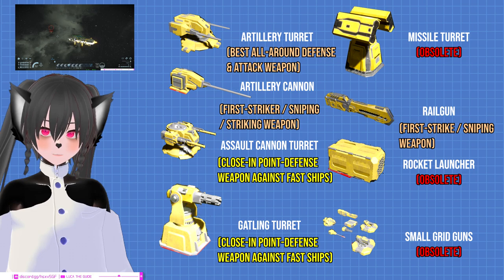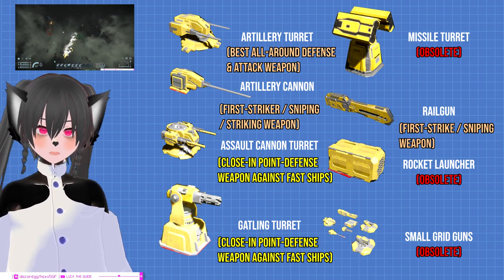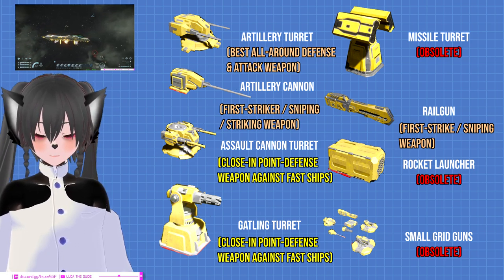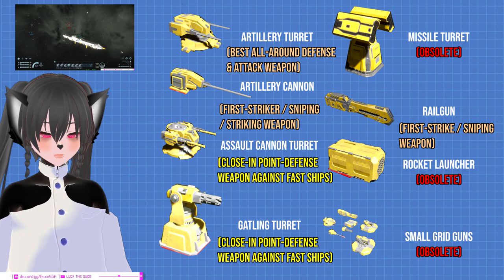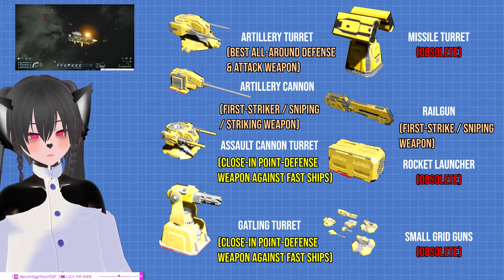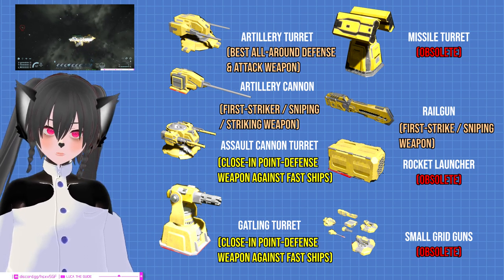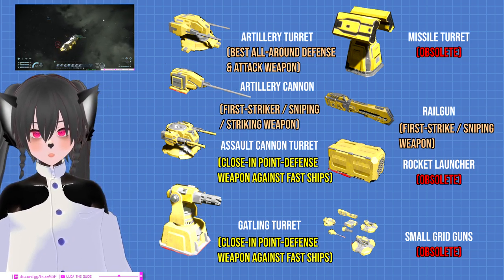To sum it up: small grid guns, the rocket launcher, and the missile turret are pretty much obsolete now unless you have block limitations. The gatling turret is always necessary for close-in fights — even on a striker-type ship it's your best point defense weapon at close range. The same is also true for the assault cannon but less so. The railgun is best for sniper-type ships, but even normal ships should have some. The artillery cannon is best for striker-type ships, but normal ships can also have some for first-strike shots. The artillery turret should be your mainstay weapon for all-around attack and defense.